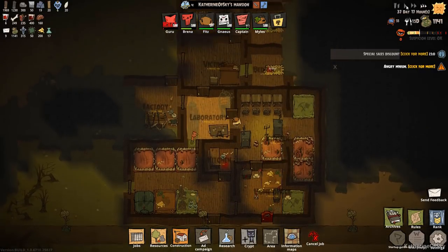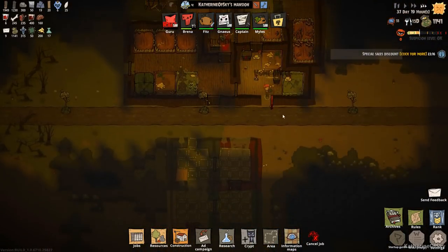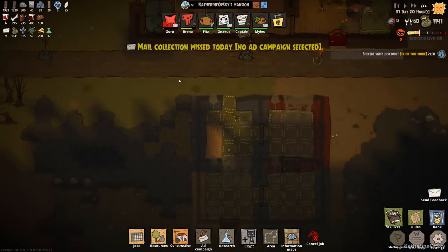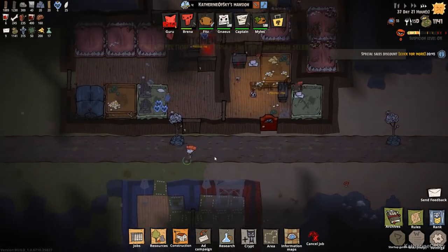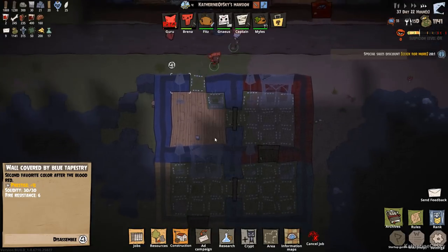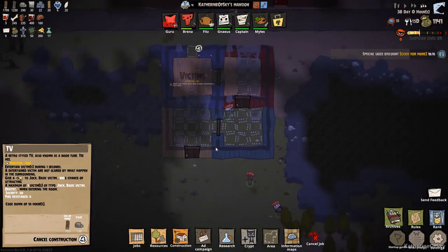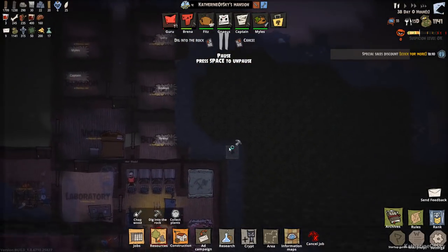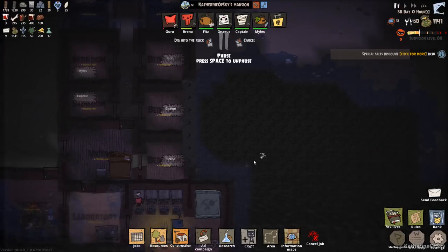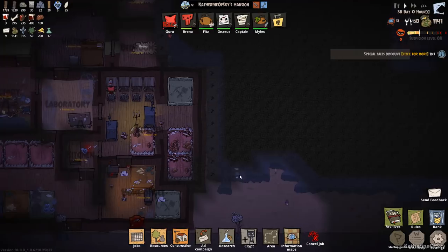Poor Guru — I do feel sorry for him. The goal here is to try to get more victims killed alone so we can get our evilium up. These lamps are going to need metal, and we only have 30. TVs need stone and wood. Let's get more resources — we want to dig into the rock here. We could also make a big dining room here. Let's go one row at a time and let them get stuff done.